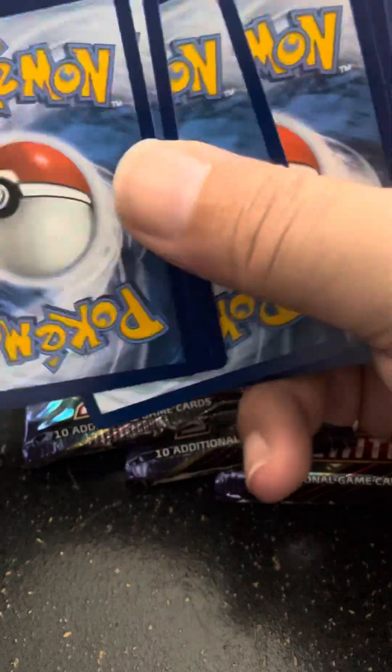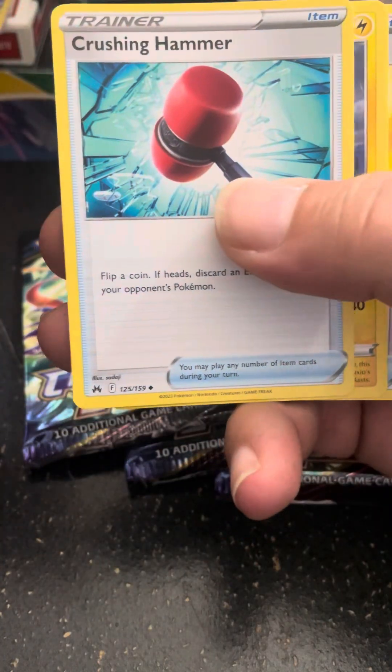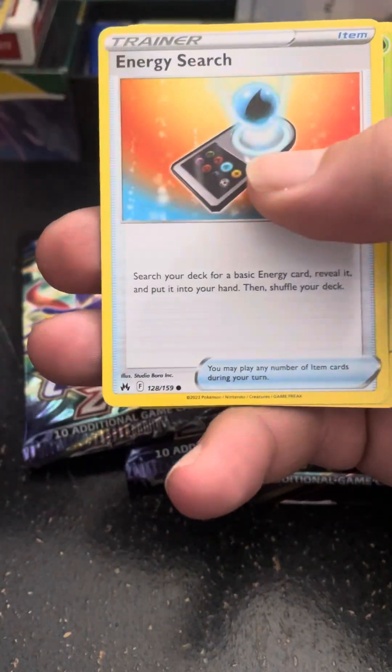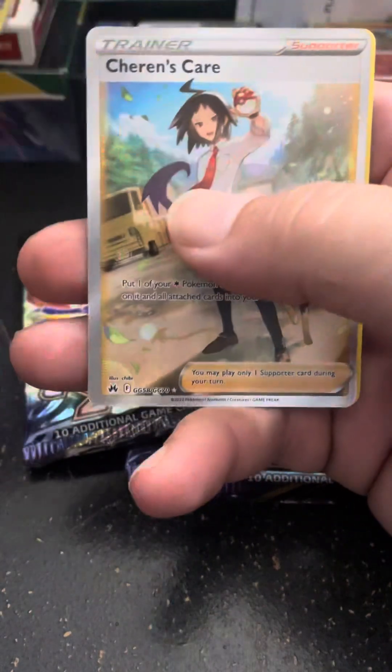Alright, 1, 2, 3, 4 to the front. Fire for Fire Poles, Crushing Hammer, Luxio, Ultra Ball, Energy Search, Scyther, Riolu, Yungoos, Cherubi.